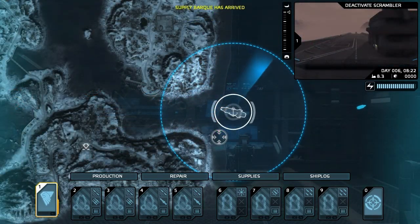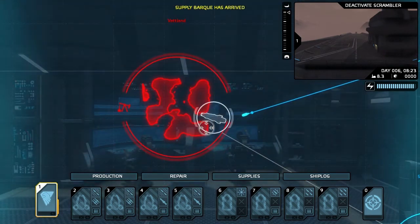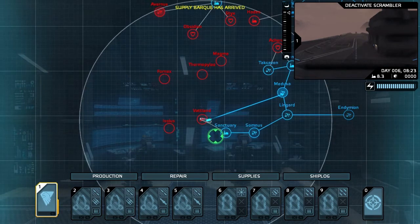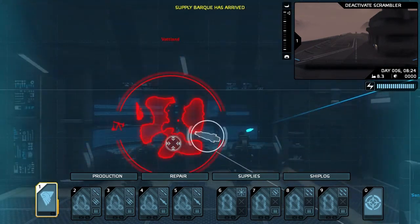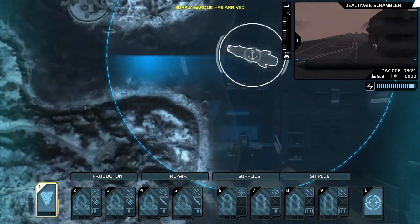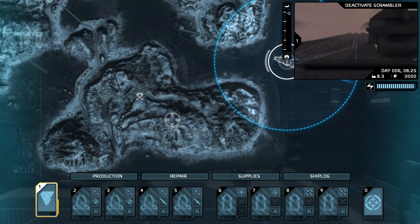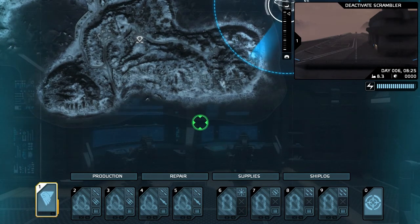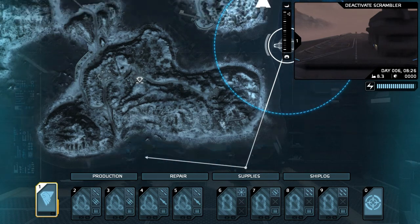Greetings everybody, and welcome back to Carrier Command Gaia Missions. We are now attacking Vatland, which is not too far from Sanctuary. If you saw my last video, you probably noticed there was a tremendous amount of talking, because there were a lot of things we had to catch up on. I did a lot of mistakes and wanted to showcase the more correct way of doing things. So in this one, I'm going to try to keep it short and get right into the action.